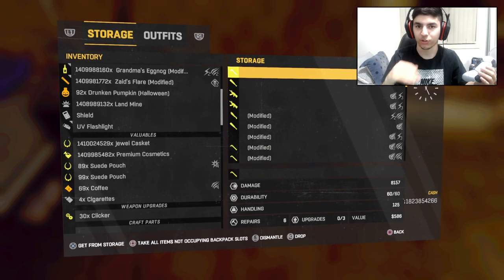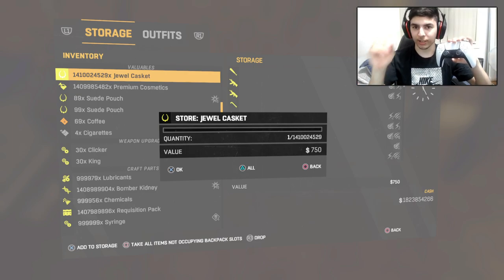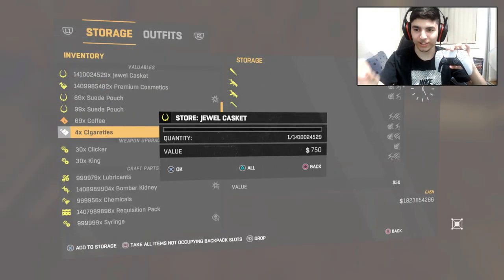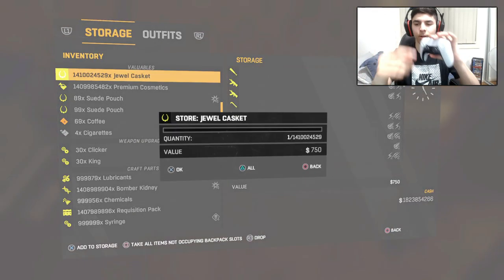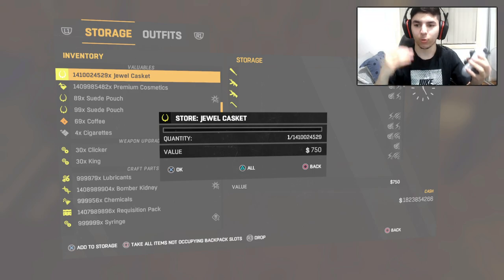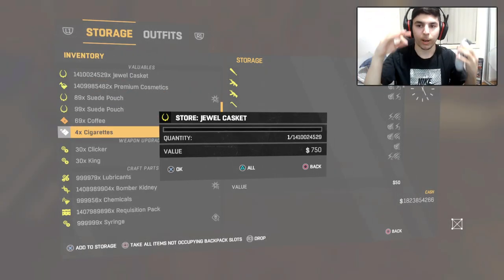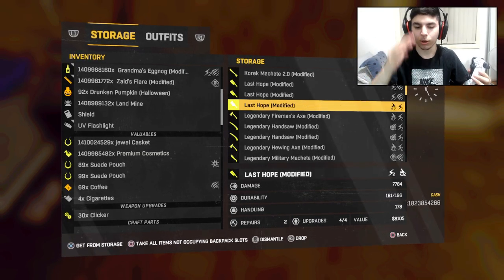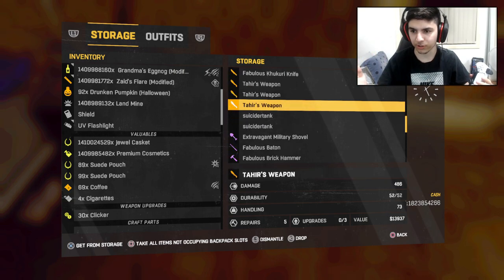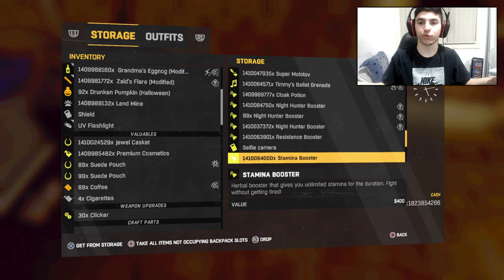I've duplicated this clip a few times so you guys can better understand it. Wait for the countdown, and as soon as your friend kicks you and the menu from behind pops up, press X. You'll be in a glitched-out menu where your cursor is roaming in the background. Once you're there, go to whatever item you want to duplicate, go to your storage or inventory, find that weapon, and either store it or retrieve it.